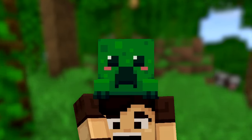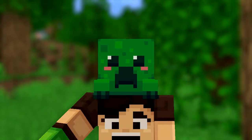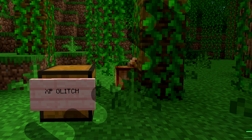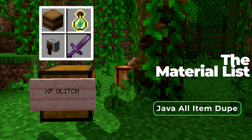The second glitch is the XP and item duplication glitch for Minecraft Java Edition — you can duplicate any item, but here we'll use it for infinite XP. There are two methods: Method 1 uses Bottles o' Enchanting, which you can get from villager trades or pillager outposts. Method 2 uses a grindstone and enchanted tools or armor.